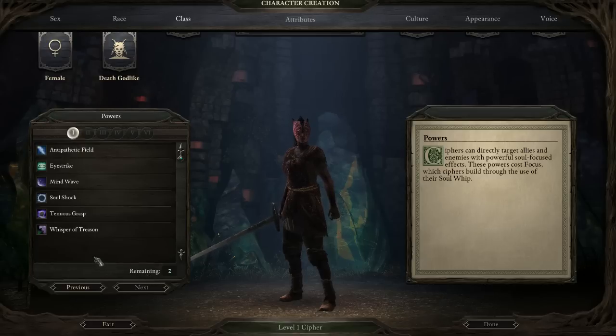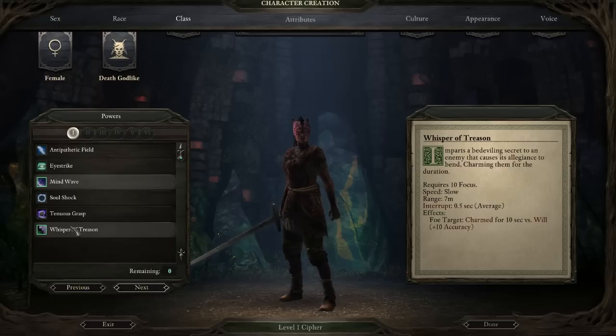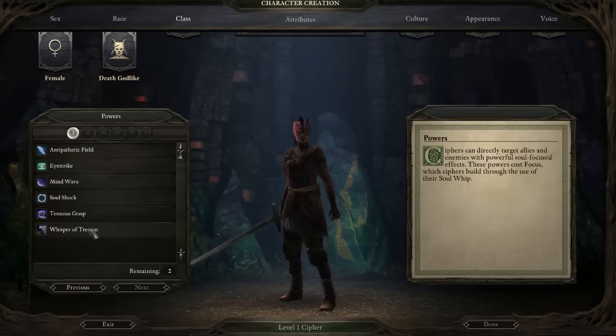So the spells you get at the beginning of the game — if you're doing the ranged build, think about that carefully. Mind Wave might not be the greatest for ranged since it targets someone at a fairly short distance and creates a wave around them, though it does say it has eight meters of range so it could potentially work. I think Whisper of Treason is a really handy ability because it charms enemies and they'll fight for you. It takes a while to cast, but especially for a ranged Cypher you'll be further away and have a little more time.